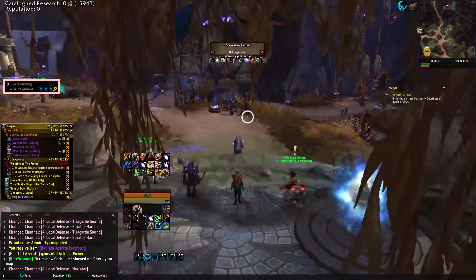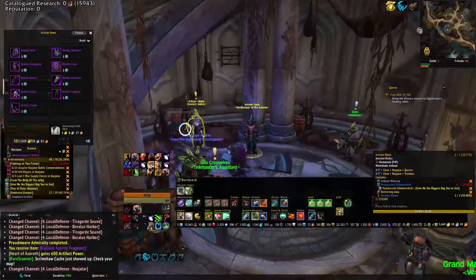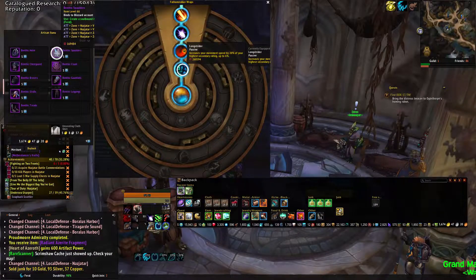First of all, you need to take your druid over to Nightshatar. You need to buy your shoulder piece and your chest piece from this vendor right here, and you need to make sure you select the Long Strider trait in the last row on both those pieces.